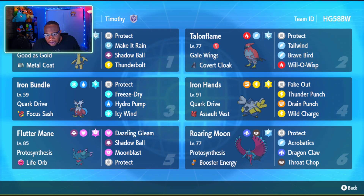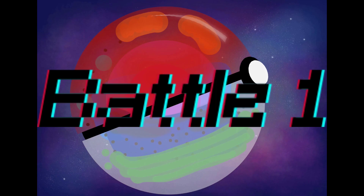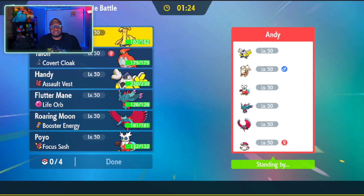Yeah, think about it. And I will see you all later. Anyway, on to the video. So the opponent has Iron Hands, Arcanine, Iron Bundle, Fluttermane, Roaring Moon, and Amoonguss.